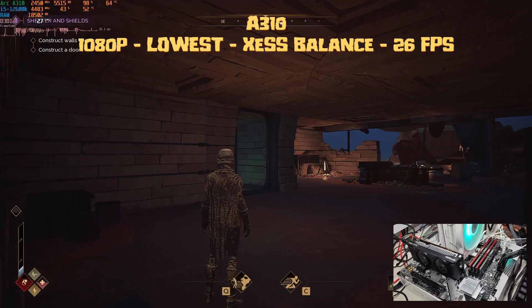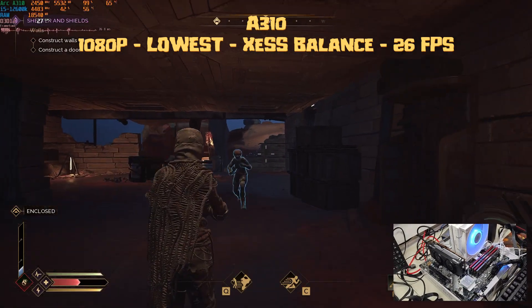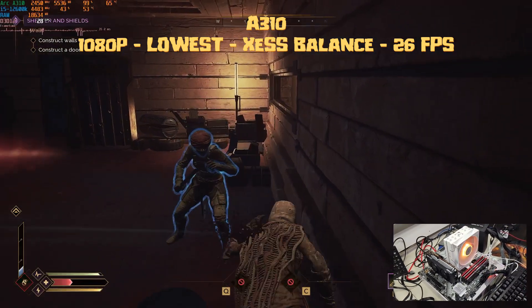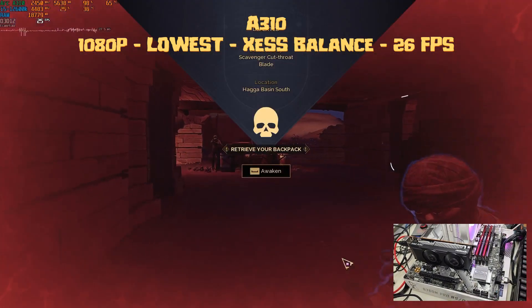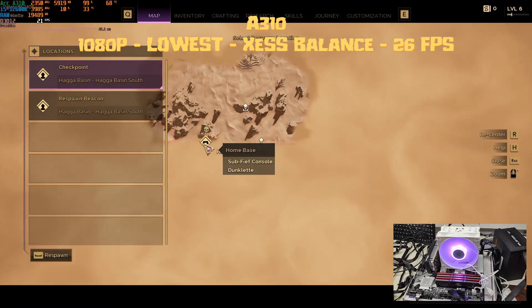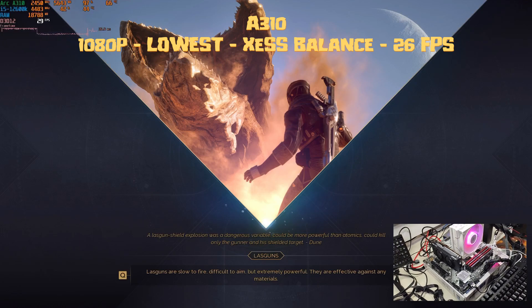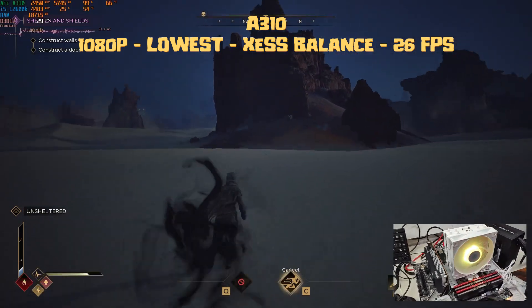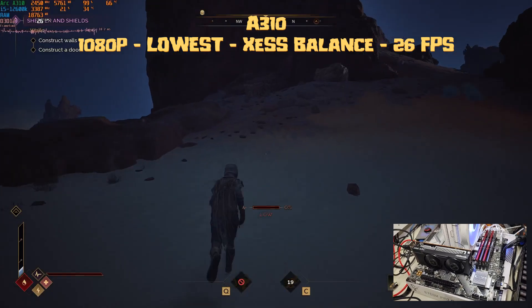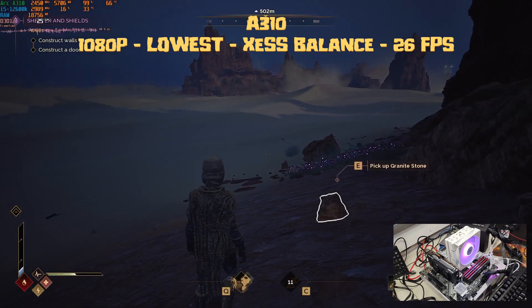Starting off with the A310 at 1080p lowest settings, XCSS balance and no frame gen, we got an average of 26 fps. You could drop XCSS to performance or enable frame gen to get above 30 fps. When you start the game you get a warning that the GPU doesn't have enough VRAM — it's a 4GB card but we're using 5.7GB, pulling from system memory. GPU is pegged at 99%, CPU is barely used in the mid-teens, and we're using 18.8GB of RAM. You could drop to 720p or enable XCSS frame gen, but I wouldn't recommend it.